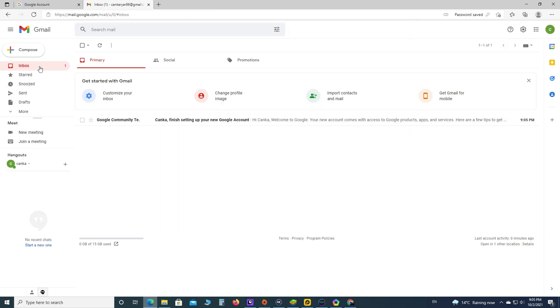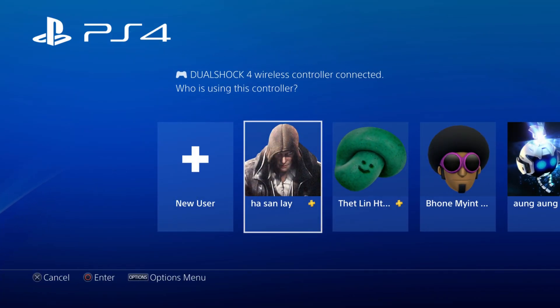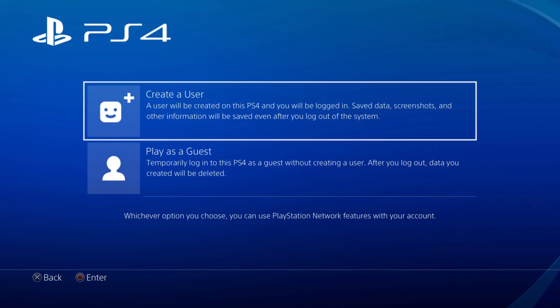After you have created your Gmail account, you need to open PS4 and create a new PSN account. To create a new PSN account, open your PS4 and go to New User, then select Create User.